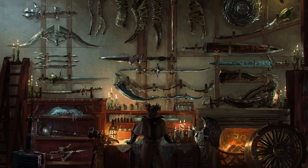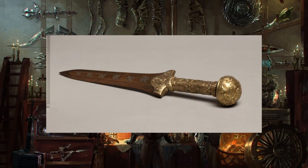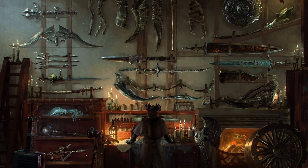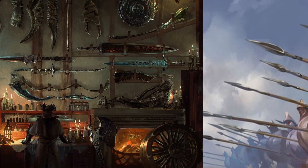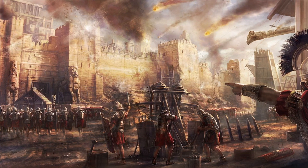Daggers themselves have been around since the Neolithic age, consisting of materials like bone, flint, and ivory. As humanity progressed into the Bronze Age in the third millennium, daggers made out of copper or bronze began to appear in areas like pre-dynastic Egypt. Across the Mediterranean, in the region of Iberia, blacksmiths were able to produce high-quality iron daggers, likely a result of having access to more pure iron and sophisticated forging methods. These superior Iberian daggers were quickly adopted by Hannibal's Carthaginian armies.